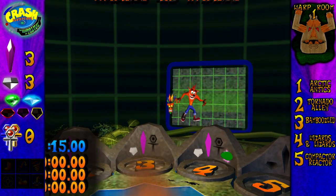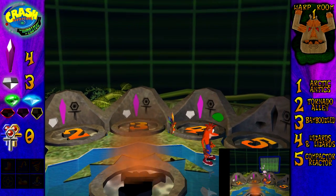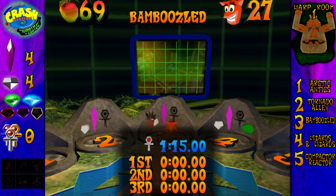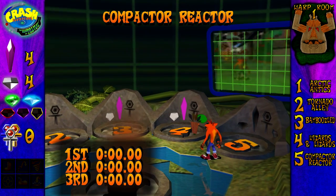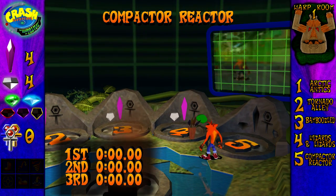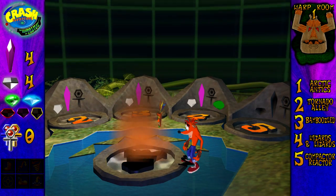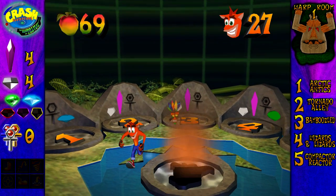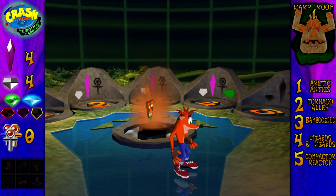We collected the last green gem, and in the bottom right you'll see footage of us collecting the crystal and gem. That's it for this episode — we've completed episode three. Level three Bamboozled, level four Wizards and Lizards. Next episode we'll be going through Compactor Reactor, collecting the regular gem and the crystal, and fighting the boss which is currently blacked out for some reason. Thank you guys for watching — I've been Salamence Master One. Hope you guys enjoyed this video, see you guys next time.